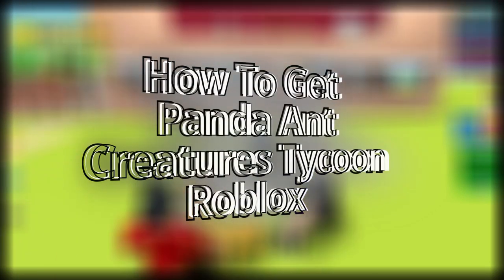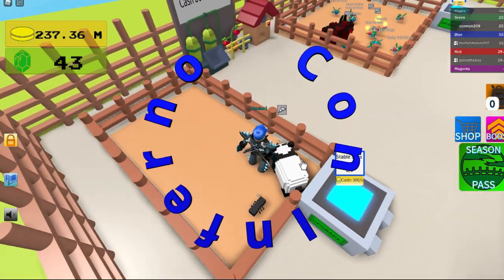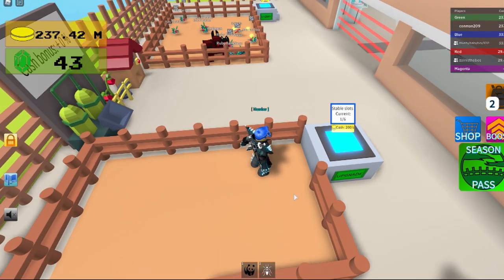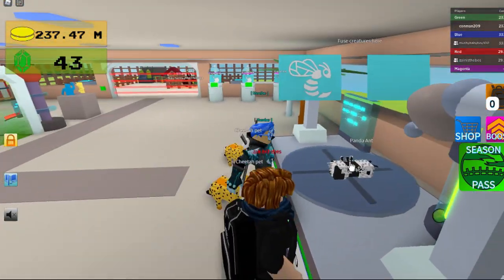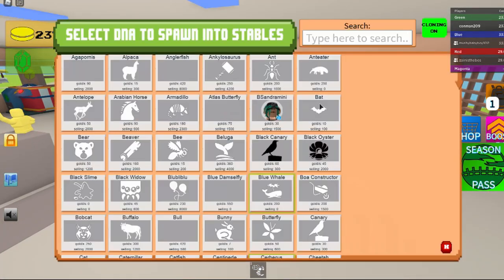Hey guys, today I'm going to be showing you how to get the panda ant. First you get your ant and panda ant, then you go over to the fusion chamber. And that's how you get the panda ant.